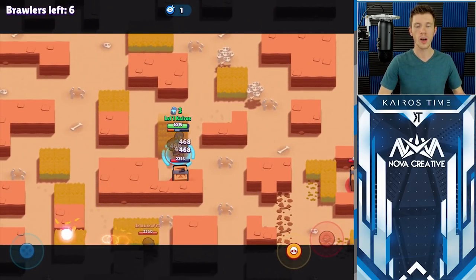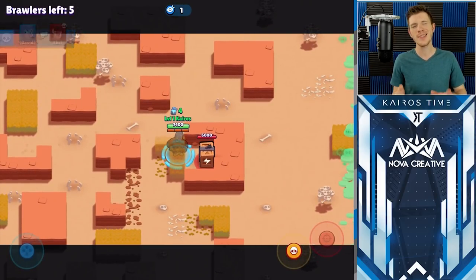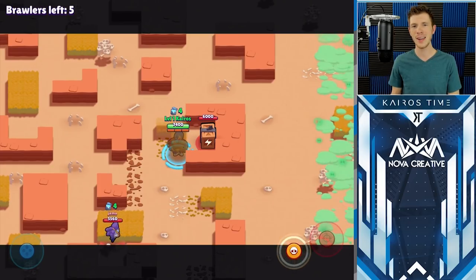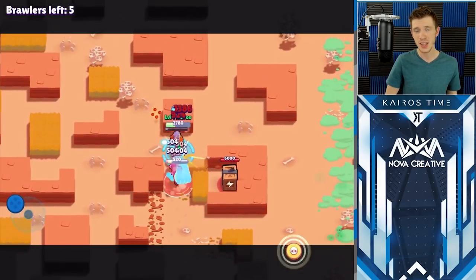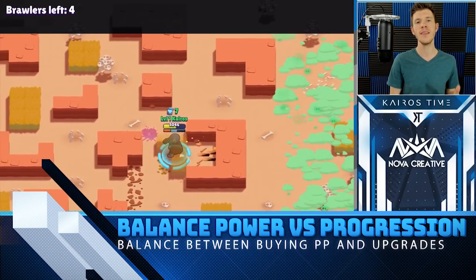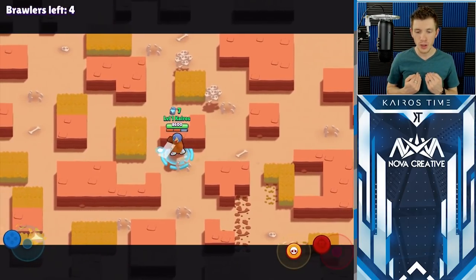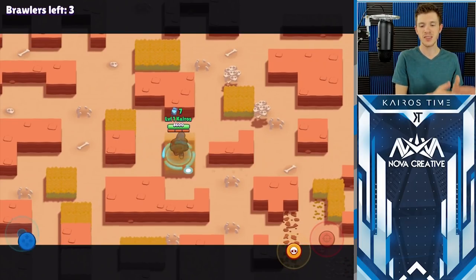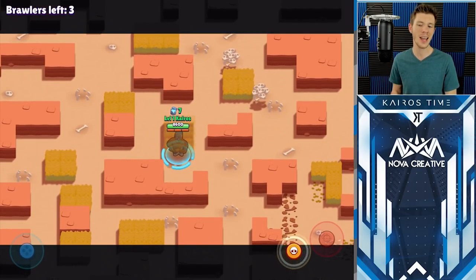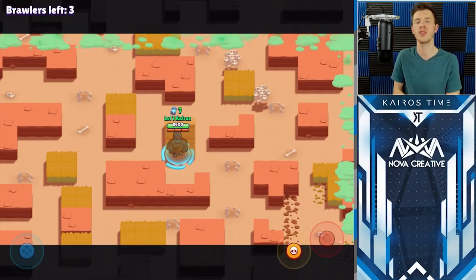So is it worth it to purchase these power point specials in the shop? Early on when you have excess gold, it is worth it because you'll be able to get stronger brawlers that allow you to push higher in the ladder easier. But as you start unlocking more brawlers and level them higher, you'll get to a point where you have plenty of power points but not enough gold to level them up. It is technically still best to purchase power points if you want to max out as soon as possible, but that means your brawlers will be extremely under-leveled, leading to frustrating gameplay. Personally, I would upgrade my brawlers to level six or seven and then start dumping all my gold into power points to reach phase two faster, because at level seven you're only at a 10% stat disadvantage versus max players.